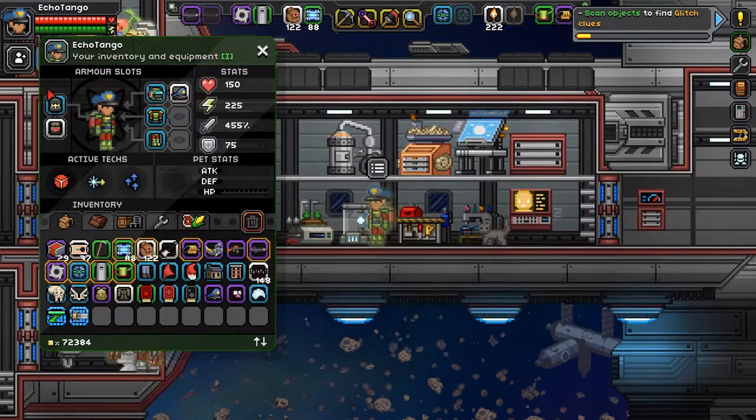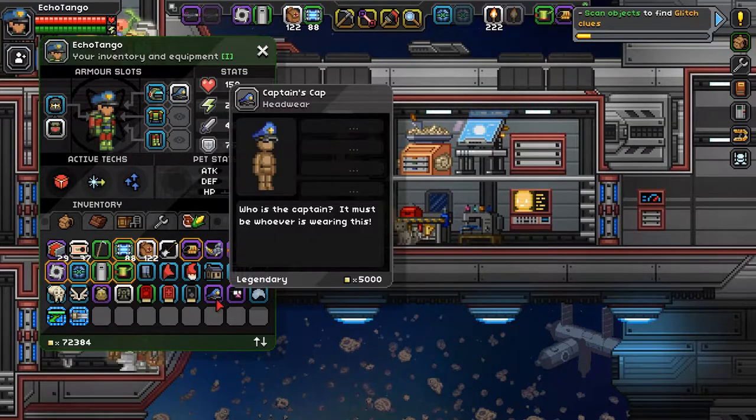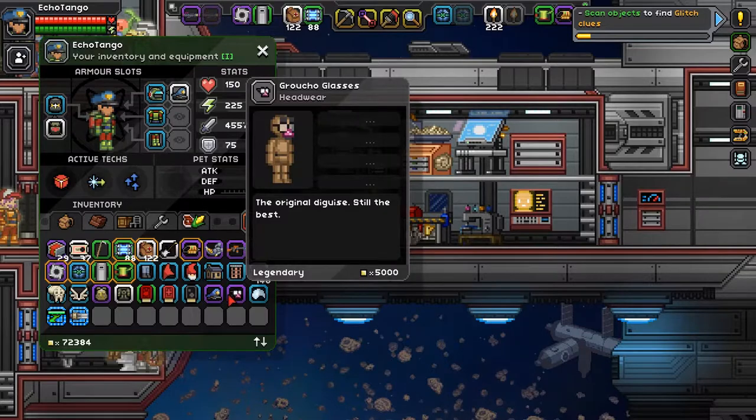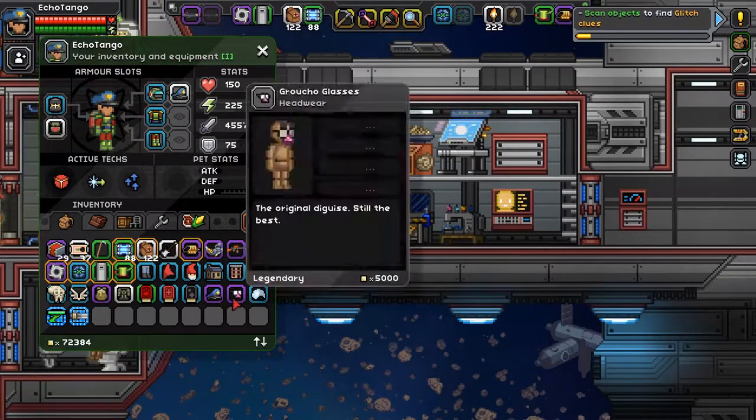Actually, I will hold on to one of these because I would like to upgrade to the cooling EPP as well. I also found these legendary vanity pieces — this captain's cap and the groucho glasses. See what happens when I put them on. Don't I look pretty interesting?